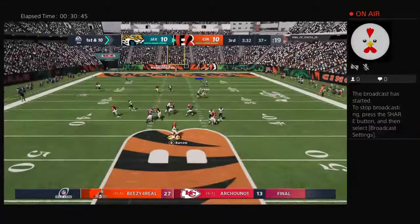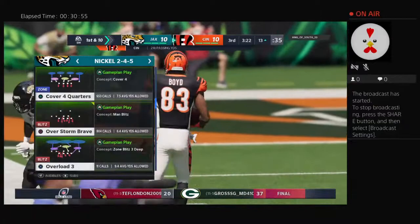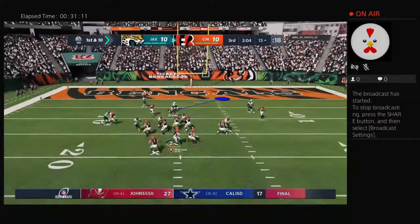Burrow going to fake to Mixon and now look to throw — looking left side, and he's got a man. That's Boyd, and all the way inside the 15 before they drop him. 24 yards on the gain, another first down as well. That certainly has to feel good — sometimes the quarterback just says in the huddle, 'Hey, who's going to make a play for me? I just need something right here.' And the end result — a nice first down, drive keeps moving.